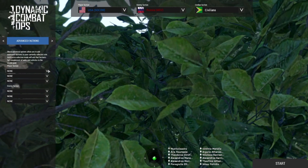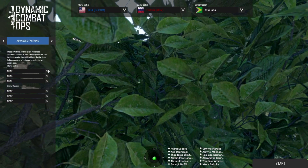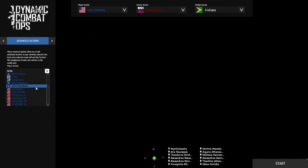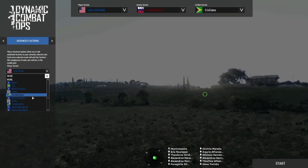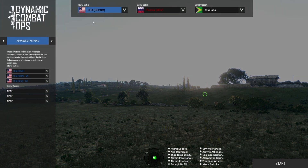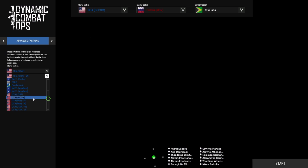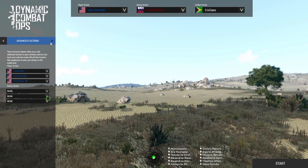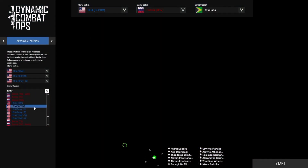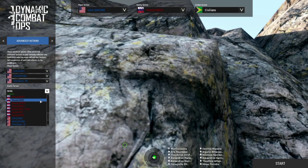I am using RHS and a whole load of other mods, which I'll put in the description. For player factions I have USAF, USMC Woodlands, and US Army Woodlands. My faction is going to be SOCOM. These are all more Army-related — USMC is different in RHS, the Marines have their own distinct setup.